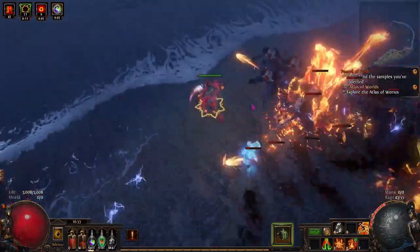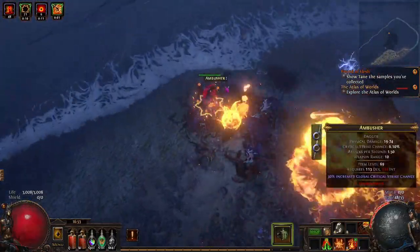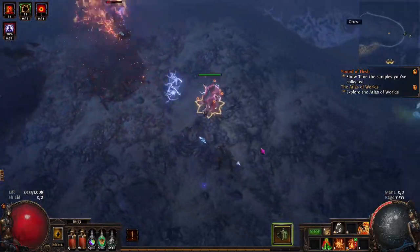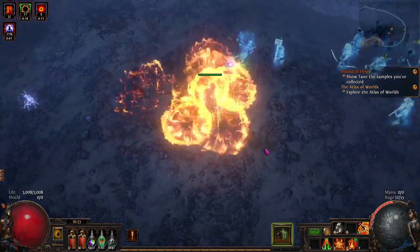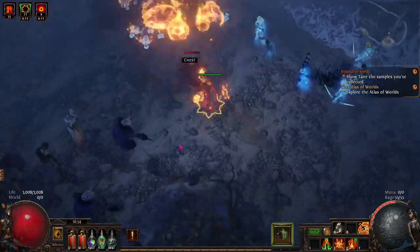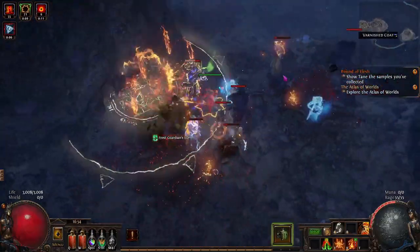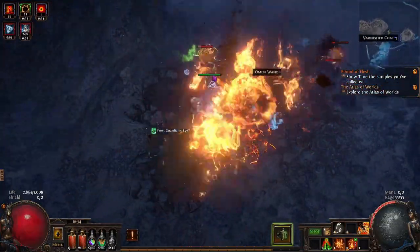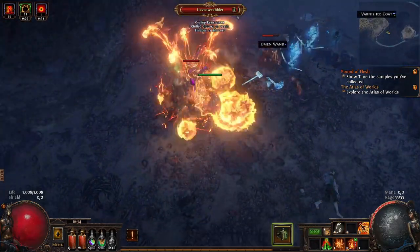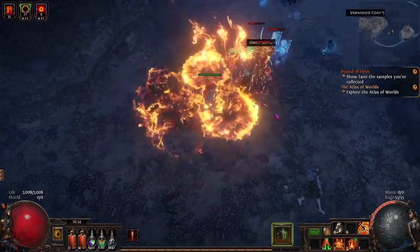If you see this skill and you're worried you'll struggle like me — unless you're playing Ruthless, you won't. It's perfectly fine for pretty much everything. The only problem is visual clarity: if I stand next to an enemy I have no clue what they're doing because everything is exploding. If you do any attacks with more explosions you'll have a really hard time seeing what's happening.